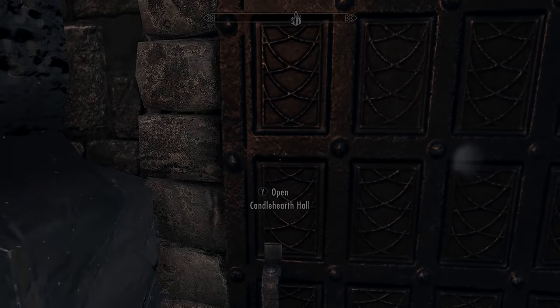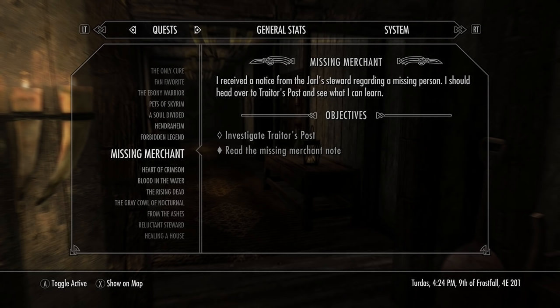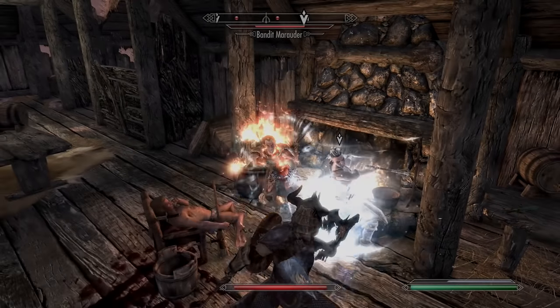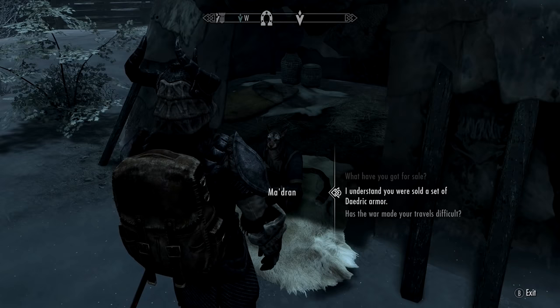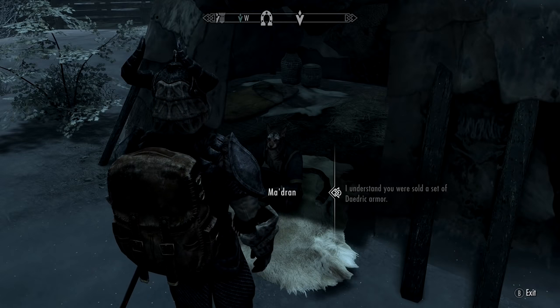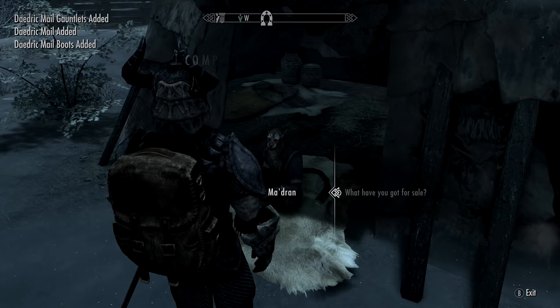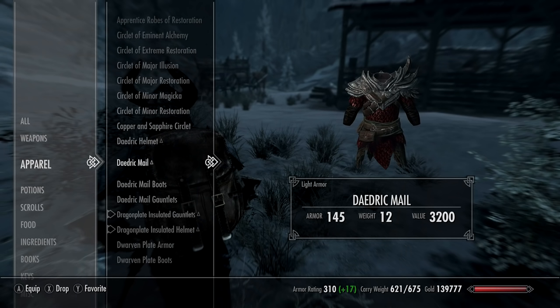For the Daedric Male pieces, go read a special note in Candleworth Hall in Windhelm — this begins the Missing Merchant quest. Eventually you'll take out some bandits and the thing you're looking for is the Ring of Massa. Once you give that to the Khajiit outside Windhelm, they'll give you the full set of Daedric Male armor which has no enchantments on it. It's just a complete set that you can do what you want with.